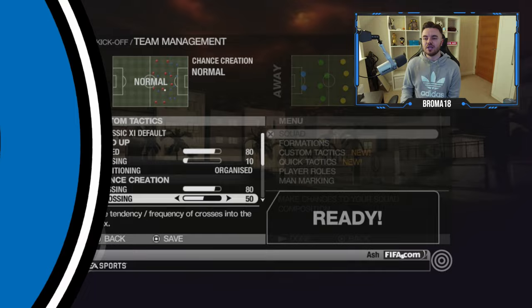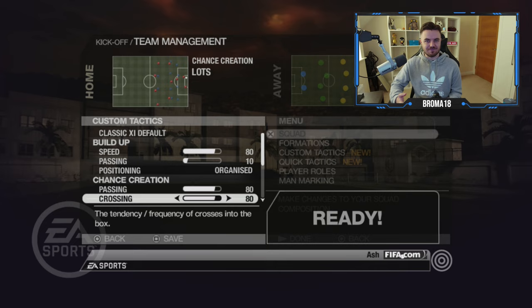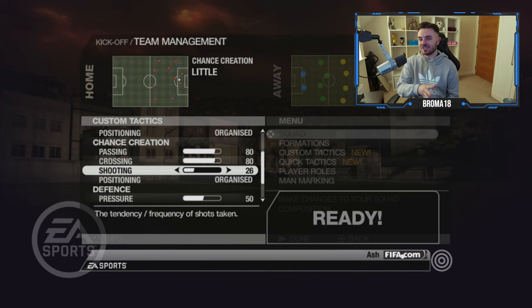You can also change the positioning to organised or free form - whether you want players to stay within the tactical shape or pop off and drop into pockets - again something you can't do in FIFA 23. With chance creation, you get separate sliders for passing in your own half versus the opponent's half. So when building up you might play short, but when you get into the opponent's half you're looking to go more direct and take more risks. Crossing is adjustable too, and it dictates how many players get into the box.